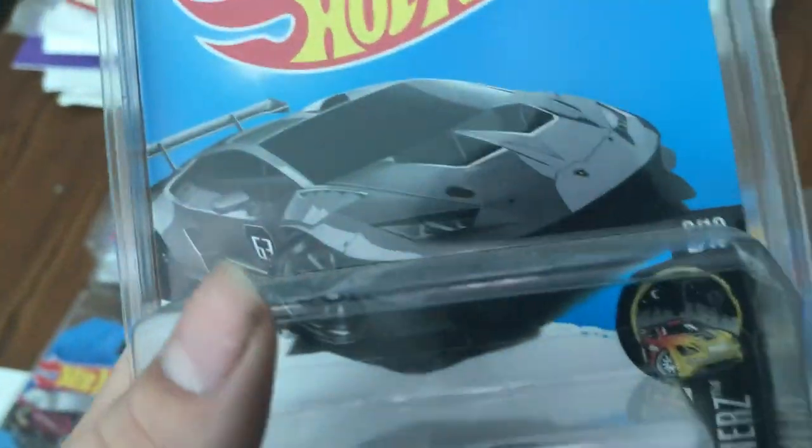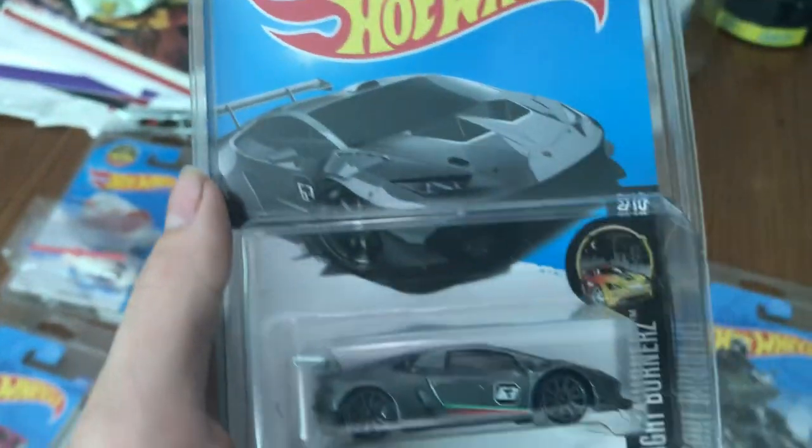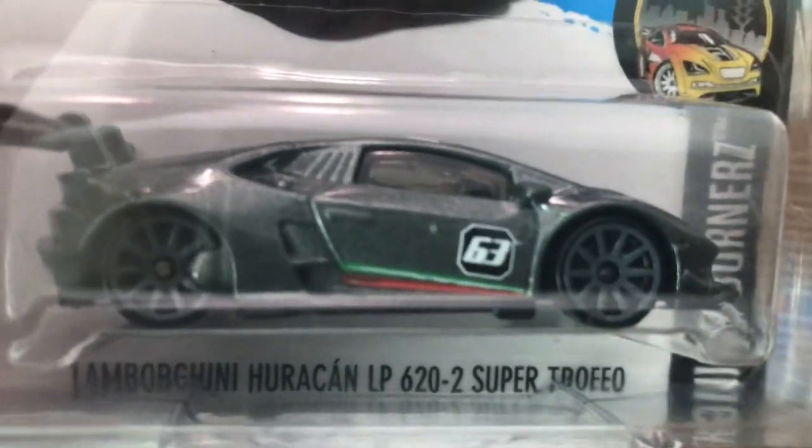This one is a casting error. It has a little metal piece going over the wheel that is not supposed to be there, and it actually caused the rim to bend on the axle. It also has some paint errors — the paint is all messed up. The decals on this one, as you can see, the white line is overlaid on top of the green. That is not supposed to be like that.